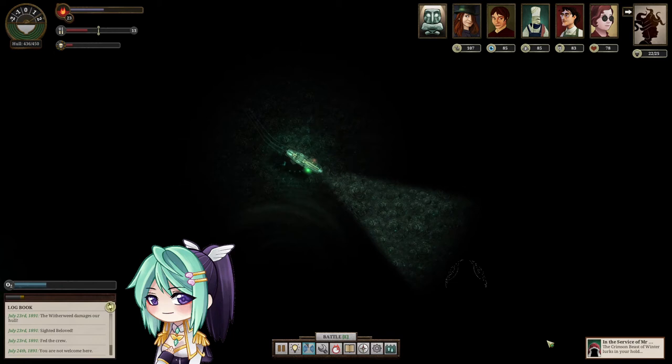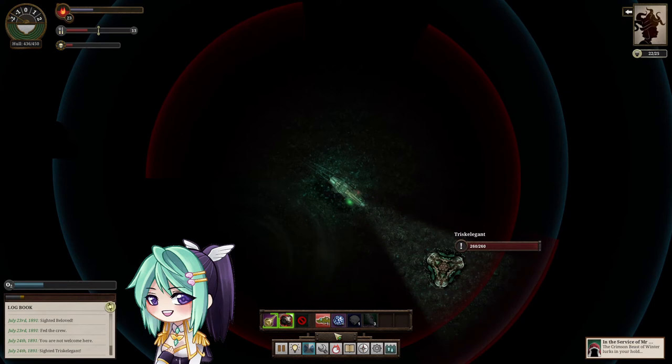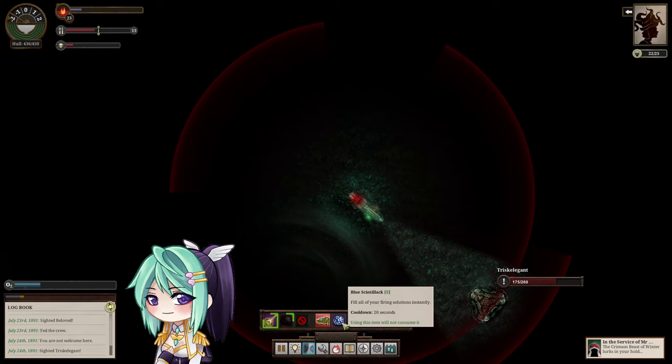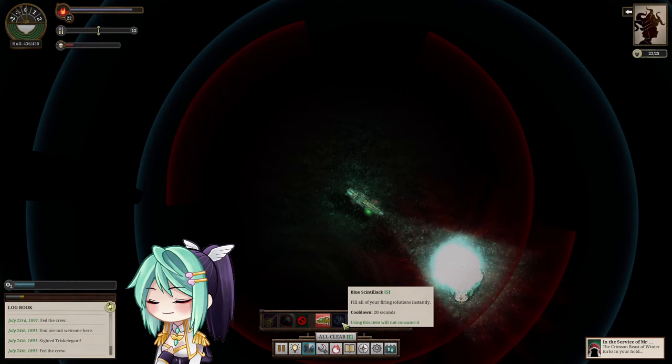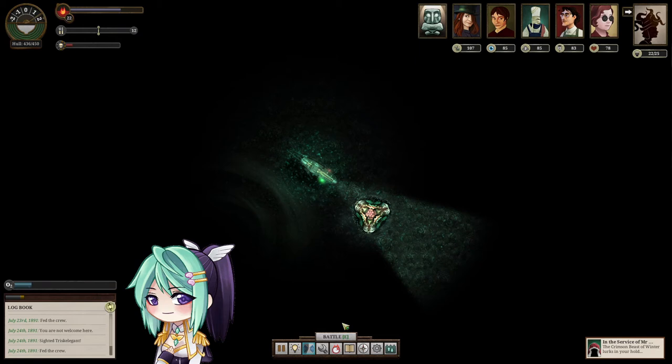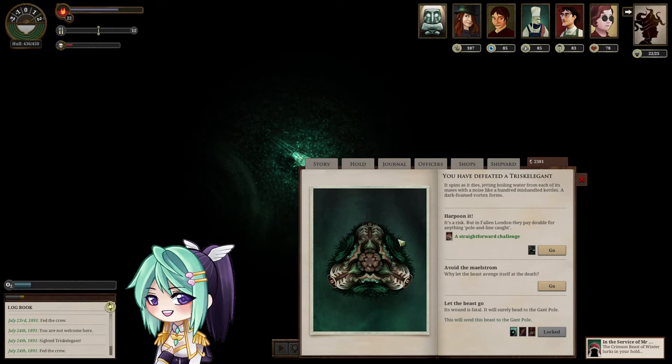What the heck is that? It's a Trisk Elegant. It's slow but it's coming. It's dead now. You have defeated a Trisk Elegant. It spins as it dies, jetting boiling water from each of its mouths with a noise like a hundred mishandled kettles. A dark foam vortex forms.